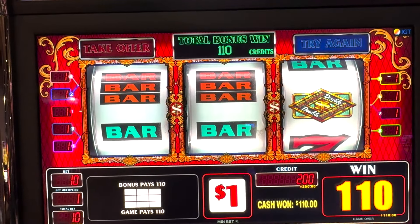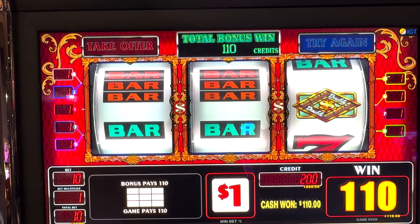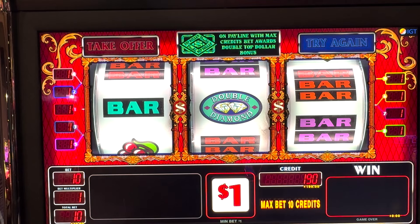Nice — doubled our money! We want to get out or keep playing? If we doubled our money we probably should get out. I'll do a backup spin — I always do a backup spin. All right, we're going to cash out on a good note and take our money.